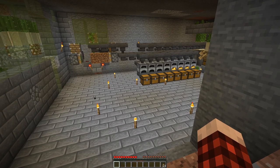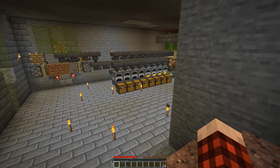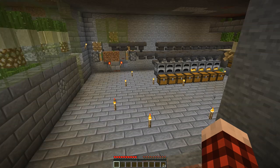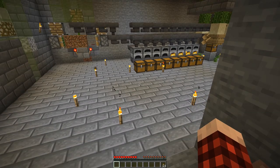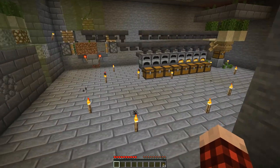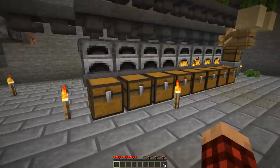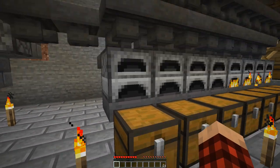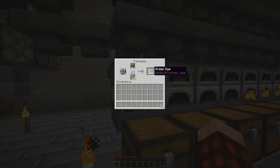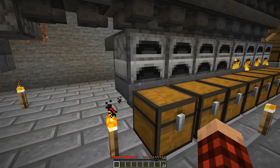Here's the deal about furnaces: as things are cooked — you know how if you smelt a stack of iron and pull the iron out, you get some experience? Well, someone figured out that furnaces store experience for a long time. As long as you keep feeding things through, they have this internal buffer of experience that they save up. So as long as there are items you can take out, you should get all of the experience for everything that has been smelted through that furnace — it saves it in the furnace. So when you pull this out, it's essentially like pulling out all of these one at a time, but you get it all in one big push.